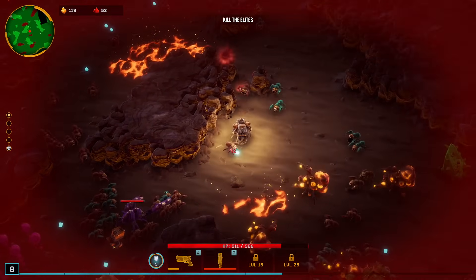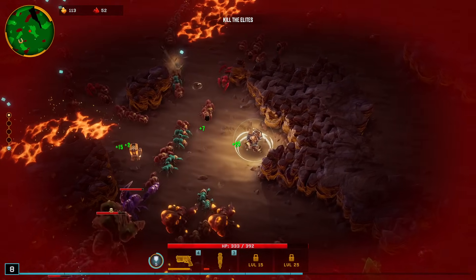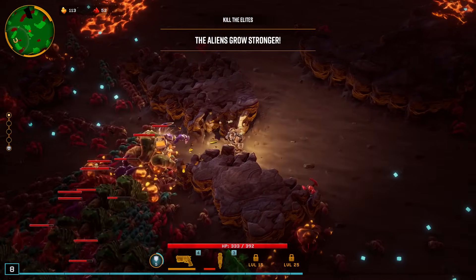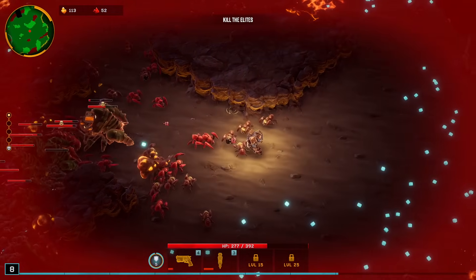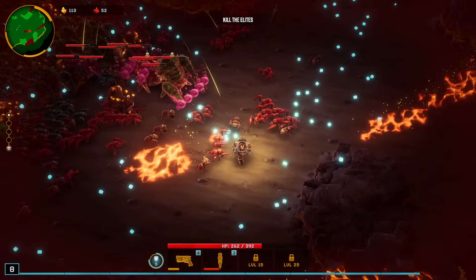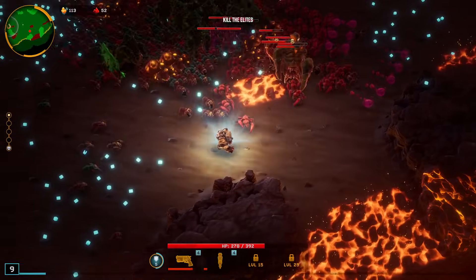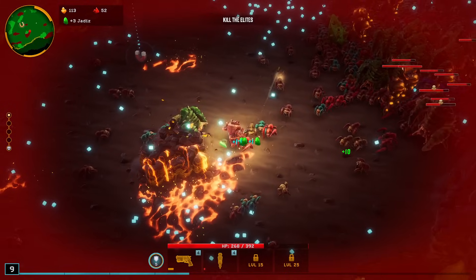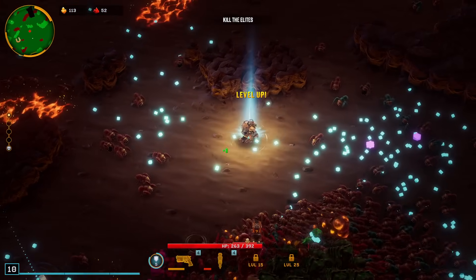I'll probably focus all of the detonators on the elites as well. Looks like a magnet over there towards the middle — I'll try and pull them into some detonators. I'm going to take a bit of damage there to make sure I don't set off the detonator too early. There may have been one more red sugar somewhere. I at least have level 4 on that, and if I get level 6 off of the XP that will be a huge boost.